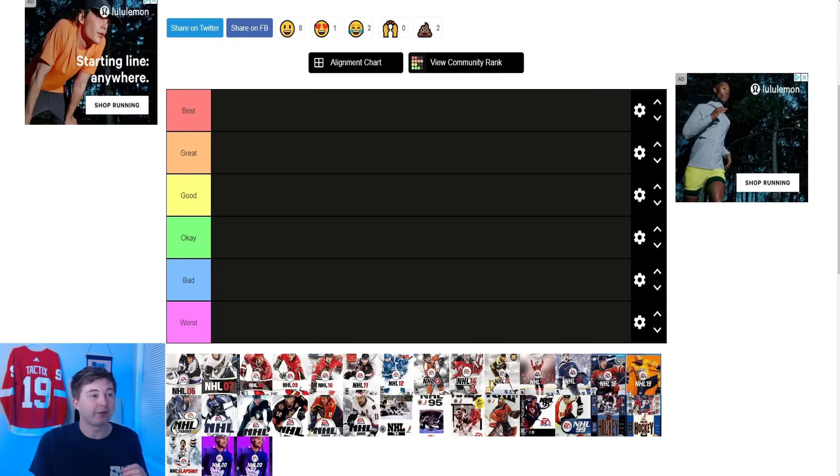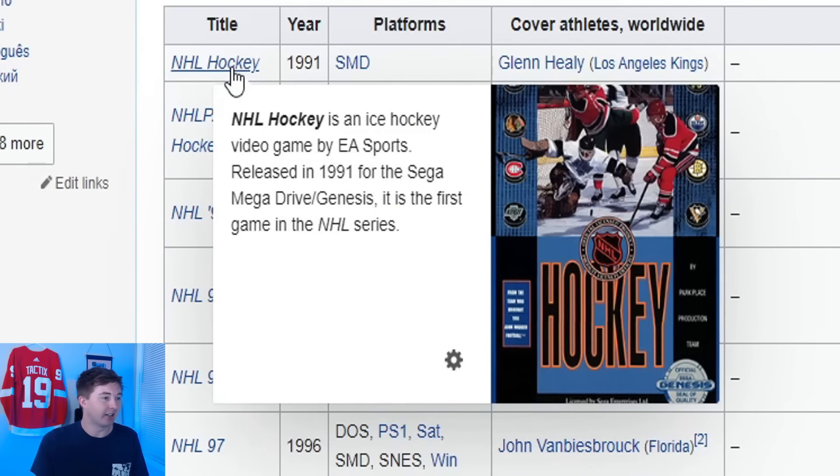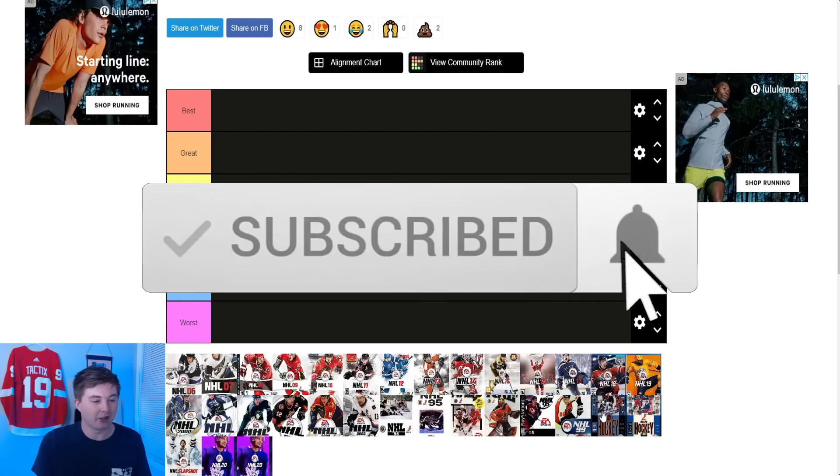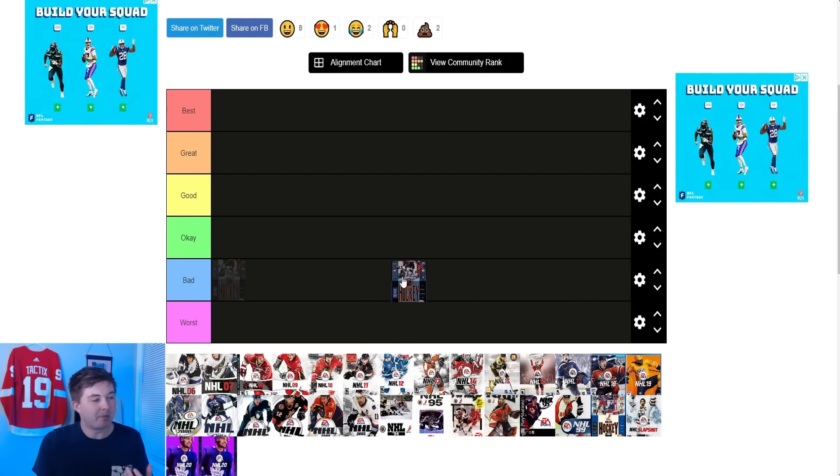We'll get started here guys, starting off with the first one — NHL Hockey. I want to show you guys a bigger picture using Wikipedia. Looks like the Devils scoring on the Kings. I'm not really sure which players those are — actually it's Glenn Healy for the Kings in net. You got the blue and the black. It's really not the best cover. It's an old cover so I don't want to be too harsh on it, but I feel like it's a little too dark so I'm going to put it in the bad category.